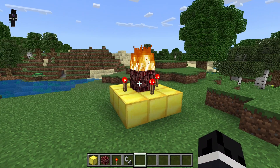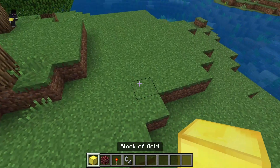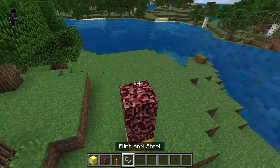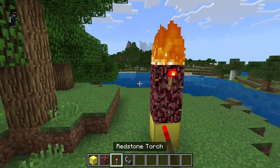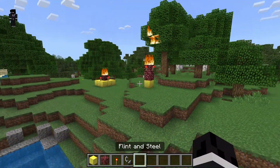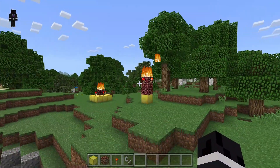And if that for some reason does not work, you can put one gold block and then two netherrack on top, light it, and then put redstone torches around it, like this. And if neither of those work, I'm afraid you're out of luck. Looks like we've lit the forest on fire, but that's okay. Bye.